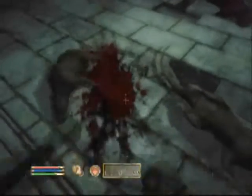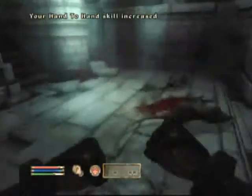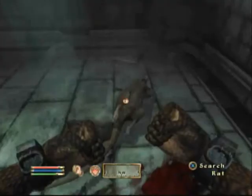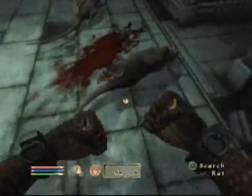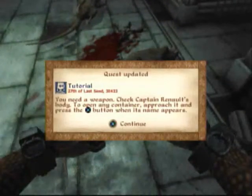Whoa! Giant rat! Get out of my face! What about the rodents of unusual size? I don't think they exist. Rat meat. Can you take the rat tails? Those are always helpful in RPGs.